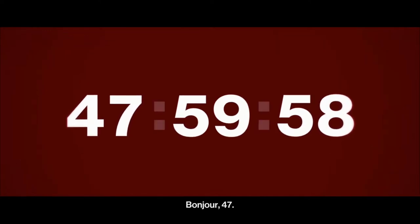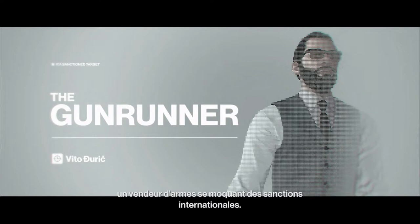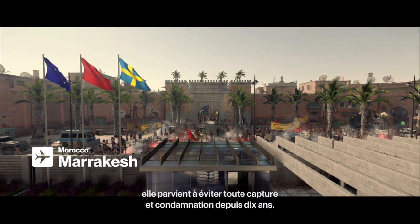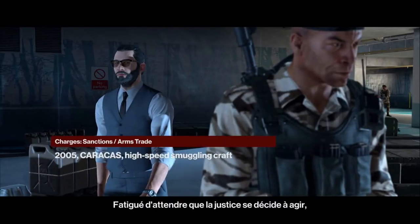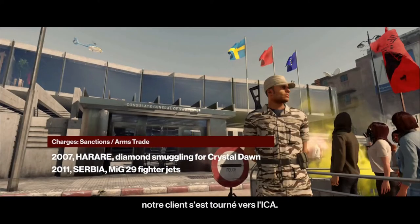Good afternoon, 47. Your target is Vito Duric, arms dealer and sanctions buster. Although the subject of a global manhunt, the target has successfully evaded capture and prosecution for more than a decade. Tired of waiting for the slow wheels of international justice, the client has turned to the ICA.